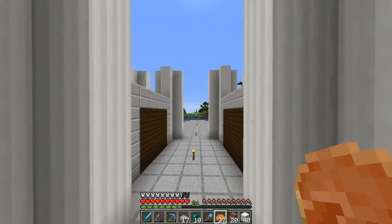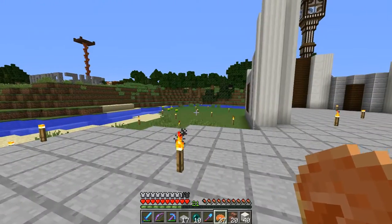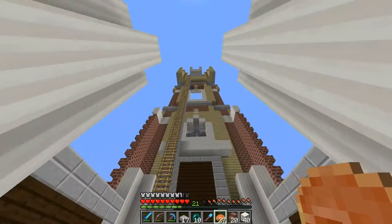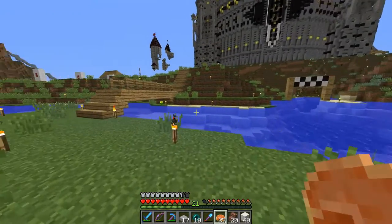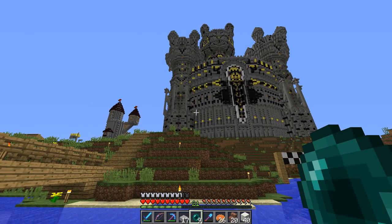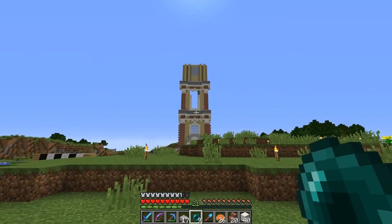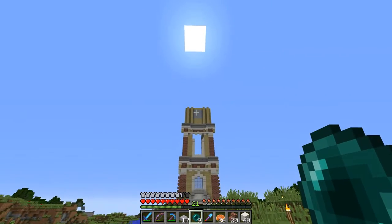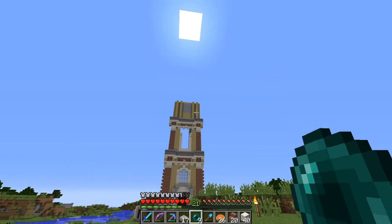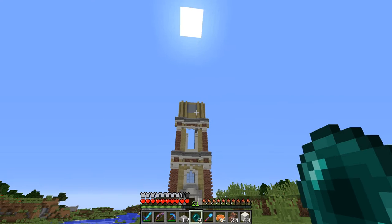I've got some of the outlines done — as you can see on the left side, the right side, and the back. It's starting to take shape and look good. On the front it's kind of dangerous — if I fell from there I'd probably survive but I don't want to risk it. You see that clay? That's gonna be the clock, and it's gonna show like three o'clock on this side, six o'clock on the other one, nine on the back, and twelve on the front.